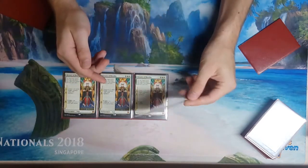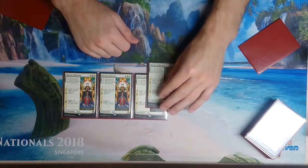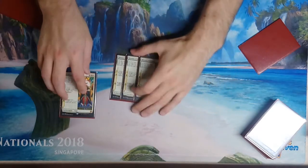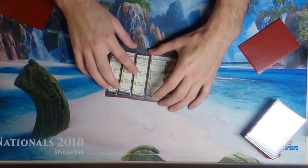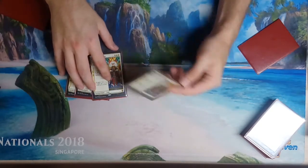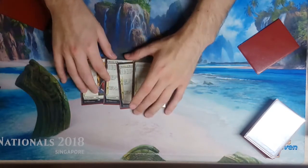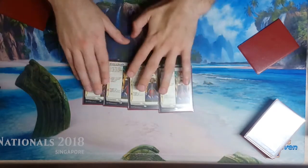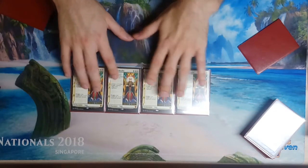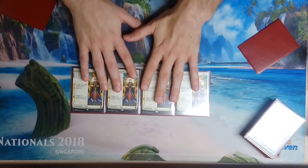You might think this card isn't worth considering because the ceiling isn't there. With Monastery Mentor the sky's the limit — you can play Mentor, then Brainstorm, Ponder, plow their guy, and suddenly have four or more Monks. History of Benalia will only ever make two Knights. That's a valid criticism, but the deck has a lot of other ways to synergize with this card and other enchantments.